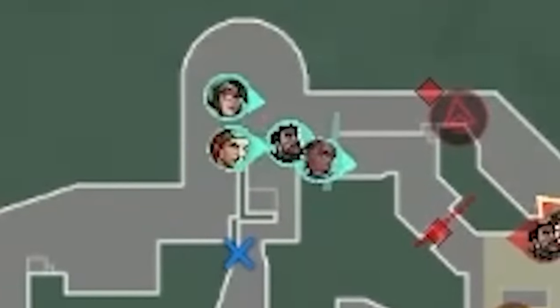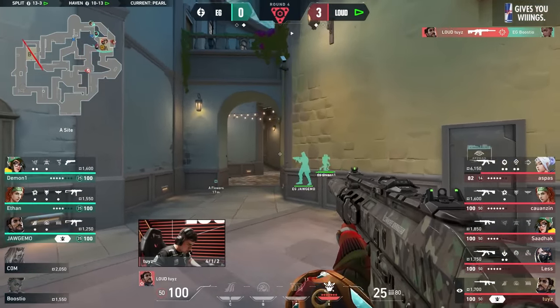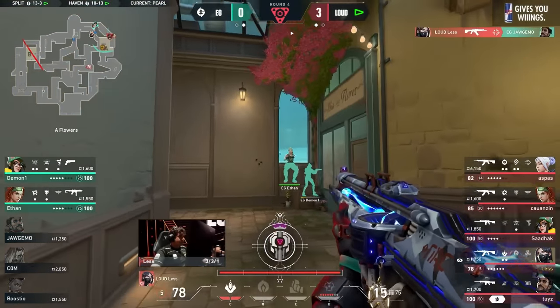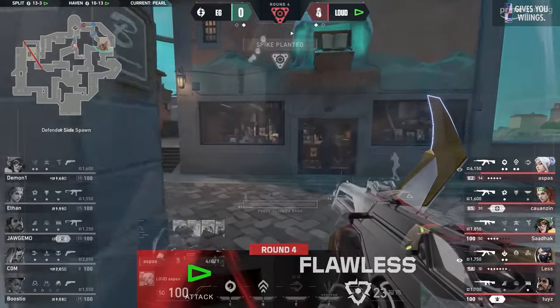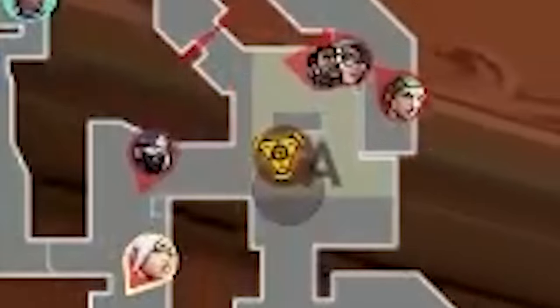EG all regroup spawn for the retake. Loud back away with that player advantage, and EG are left wondering how to play this. A flawless round from Loud — EG couldn't even get close to the site. If you give Loud free space, they're going to take it. The secret to not getting punished for doing that? Take that space together.